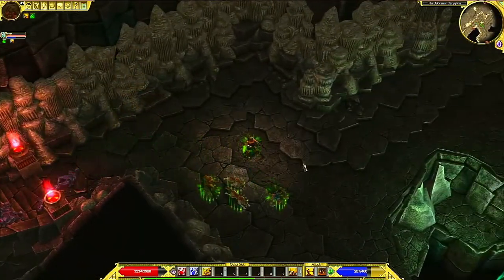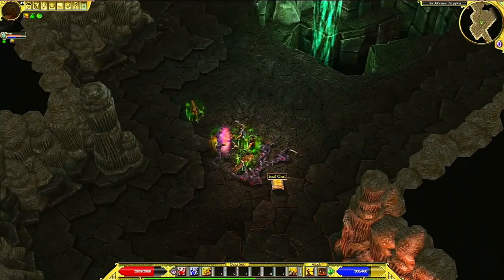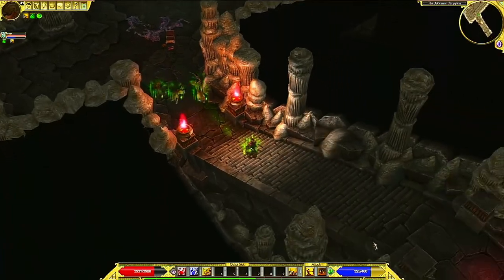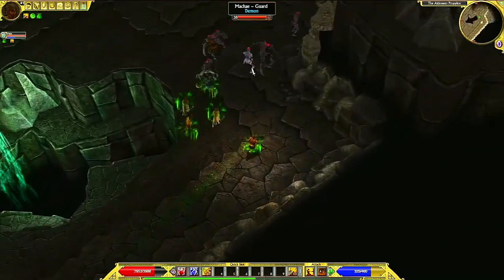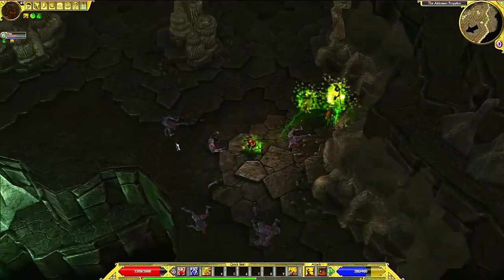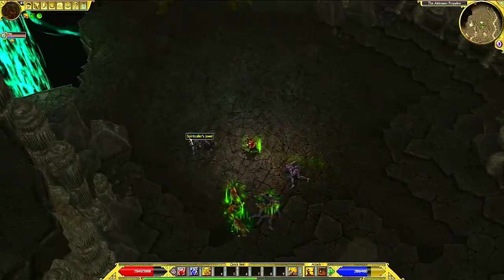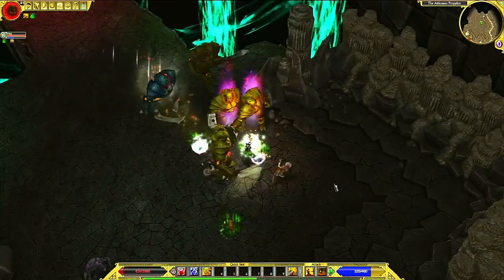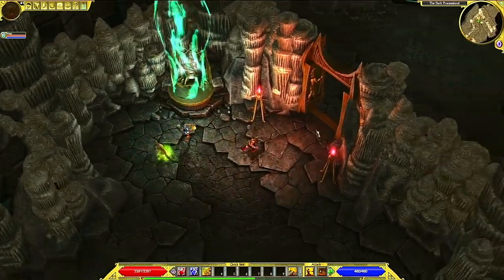I'm up to 55 health potions — 54, so we're actually really close now. Cleansing lamellar bracers. That's the stairs down we would have used coming from the other way, so it was a loop. Spirit colors jewel — bonus to all pets. Undead — oh wow, me too. He was one of the Guardian thingies. So that was unexpected.